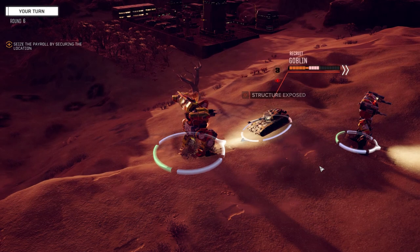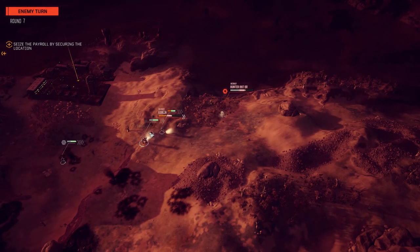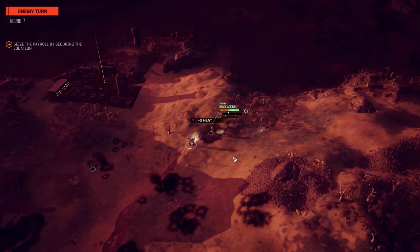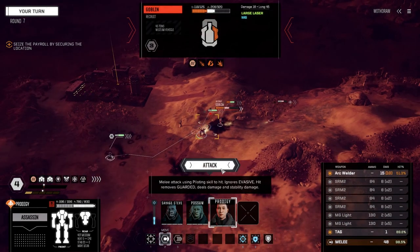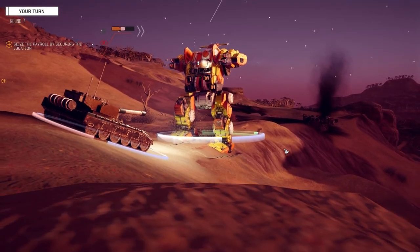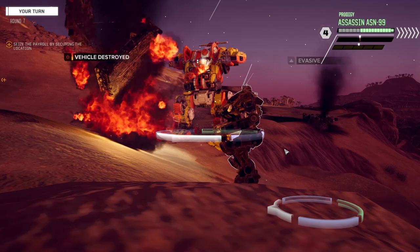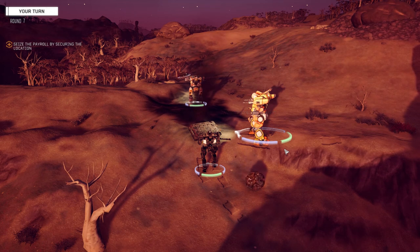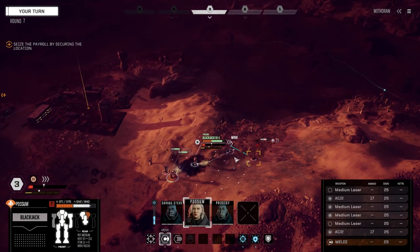Are you kidding me! Where did that hit? Okay, we should be able to finish this up next turn though. A little too close for those missiles. That was a side hit - right side. So Prodigy should be able to finish this up maybe - he's got way more melee damage. I don't think it matters where he hits now. There we go - excellent. Adding insult to injury. Vehicle down! And for that you get to go steal the payroll.